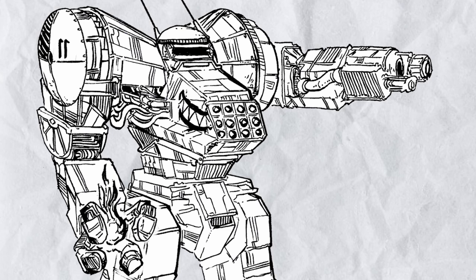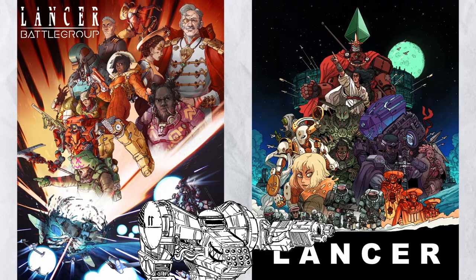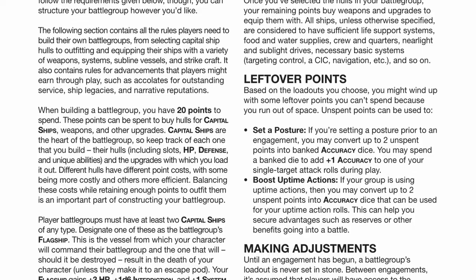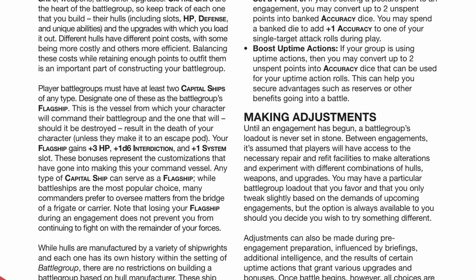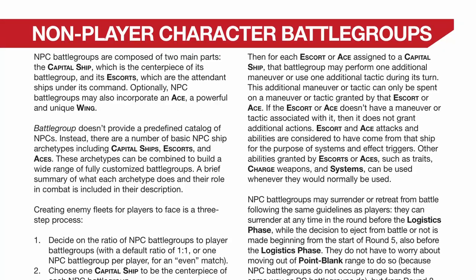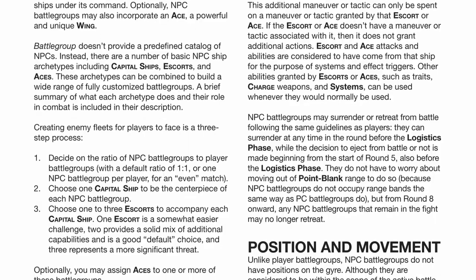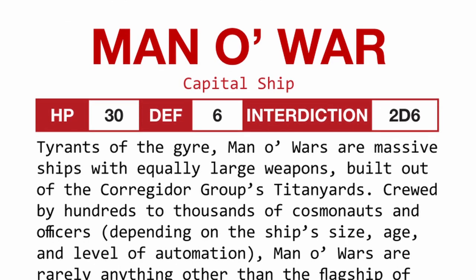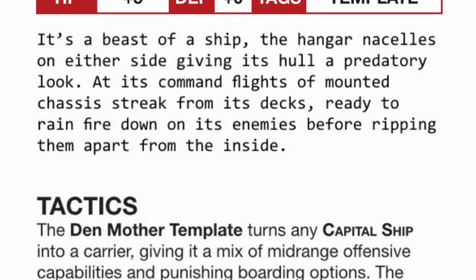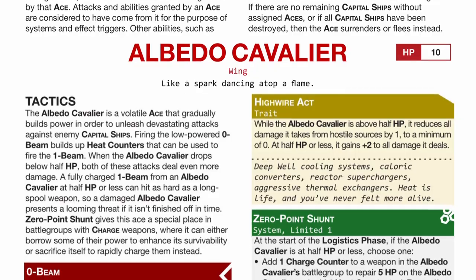That's basically all the combat mechanics you need to know. Lancer Battlegroup is a lot simpler than Lancer, but that doesn't mean it isn't complex, since you have total freedom to build your own battlegroup and the hostile NPCs are quite modular too. NPC battlegroups are built from three components: capital ships, escorts, and aces. Capitals are capitals; escorts are escort vessels that support the capital ships or templates that upgrade the capital; and aces are unique powerful wings, of which there can only be one on the field.